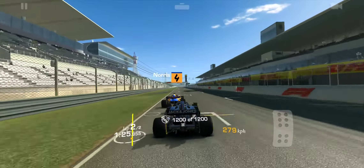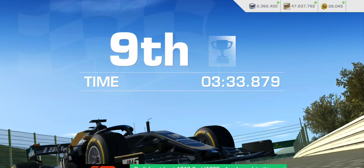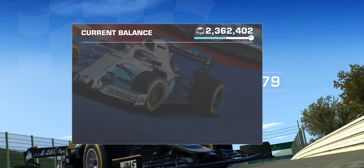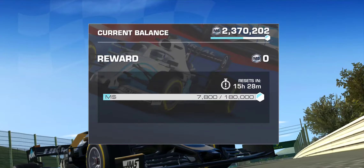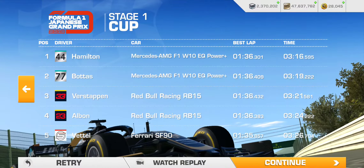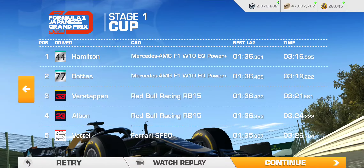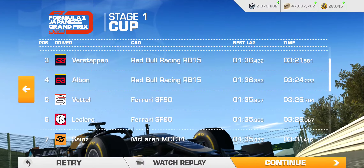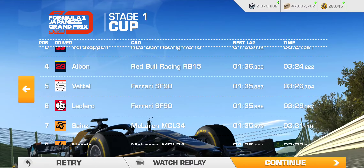Lando — there we go. Ninth place. That's not going to pay much, is it? Just a mere 7,800. Let's check out the lap times: minute 36 and change at the top, but Sebastian Vettel and Team Ferrari getting under 1:36 with a 1:35.857. Aside from myself, who's under 1:30 altogether — so that's looking promising.